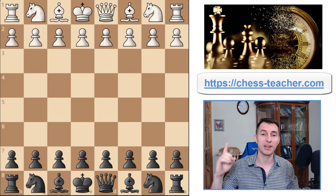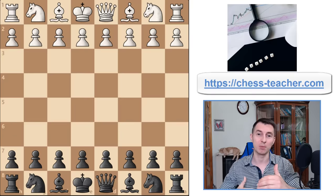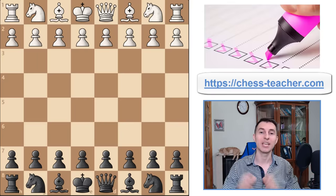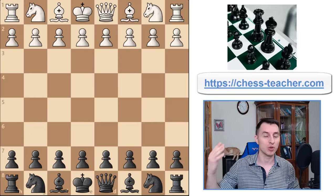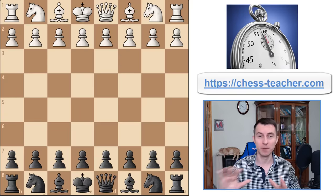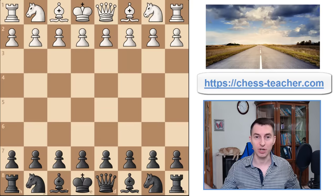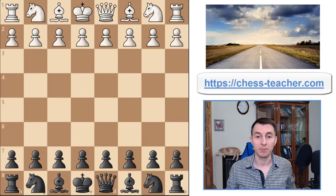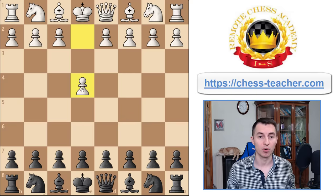Nevertheless, there is one thing that I usually do — I check their opening repertoire so that if there are any weaknesses, we can cover that quickly. Today I'll share with you an opening which you can study literally in 15 minutes and it works really, really well because it's simple. You don't need to learn a lot of variations and it covers your games when you play black and white starts with pawn e4, which is the most popular choice of white.